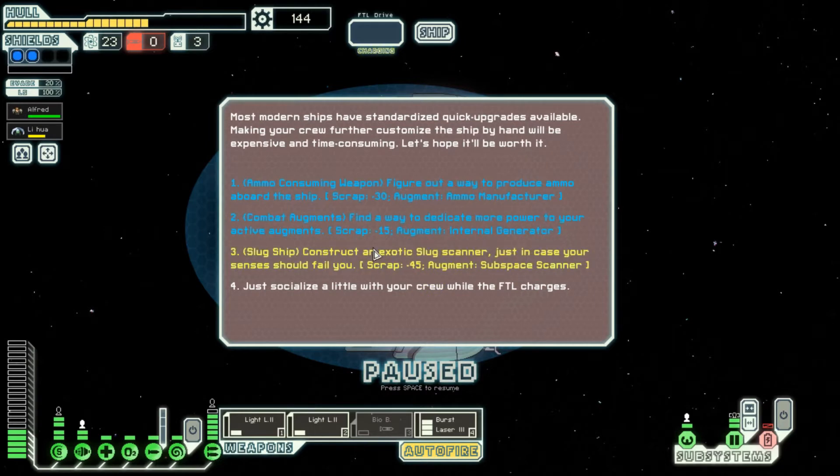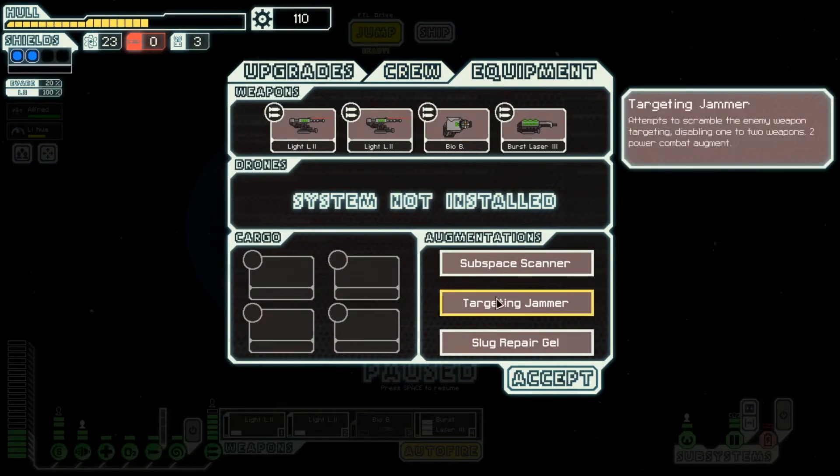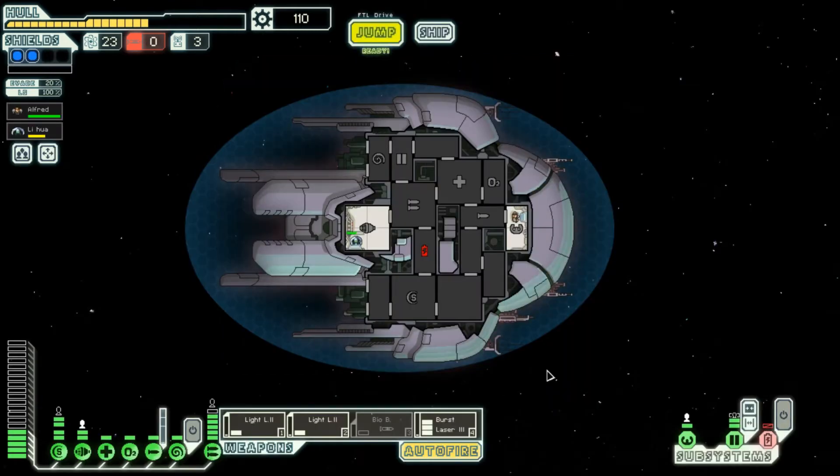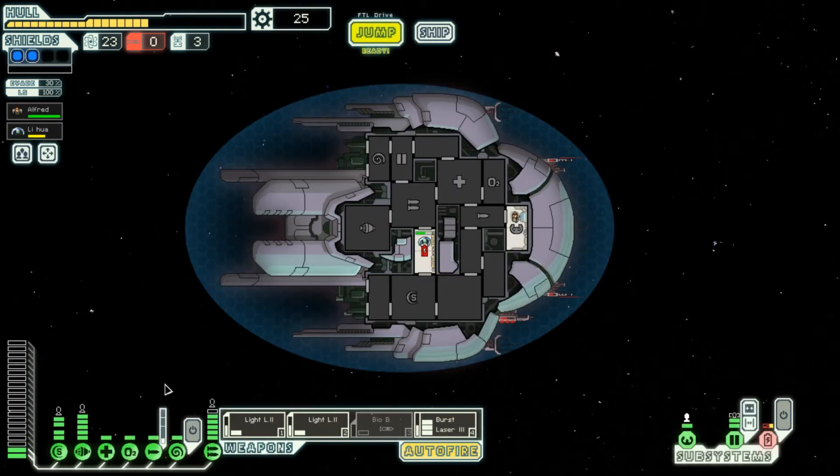Let's consider some upgrades. Perfect, this one sounds good. What does it do? Enables the use of sensors even within the most dense particle clouds and can be used to reveal cloaked ships. But we don't have sensors, which means it's useless. Great. Okay, let's throw some into that.